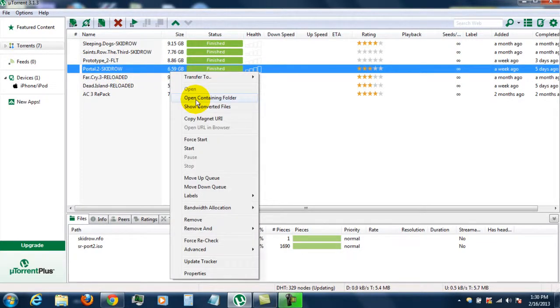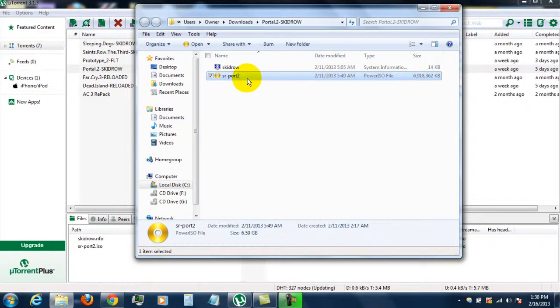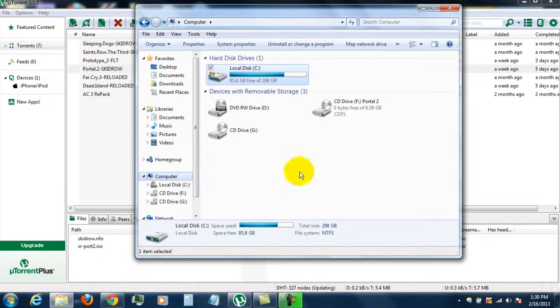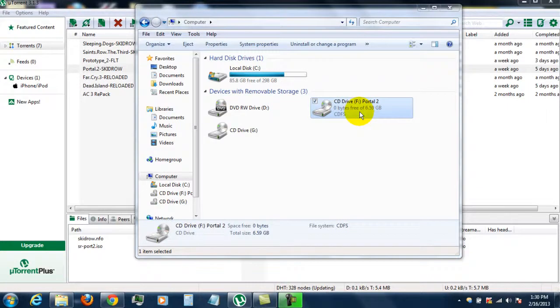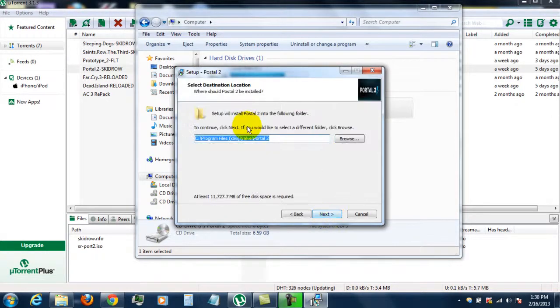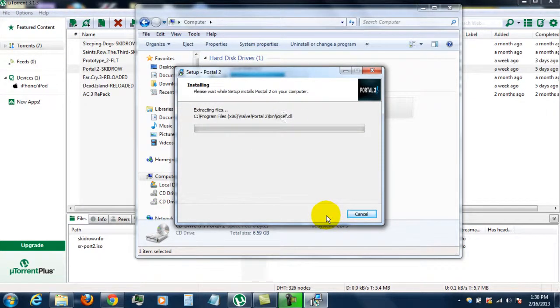Once the torrent is finished downloading, go to open the containing folder and you'll see two items in there. Click on that one, then right-click, PowerISO, mount to drive. Click on the computer, go to the CD drive, and double-click that. Hit English installation, hit Next, and it's going to start installing. This should take a while, so I'll return when it's all finished and loaded.